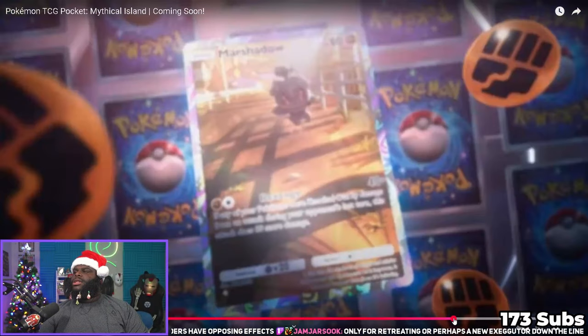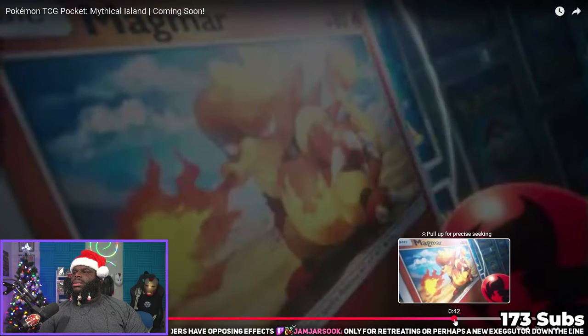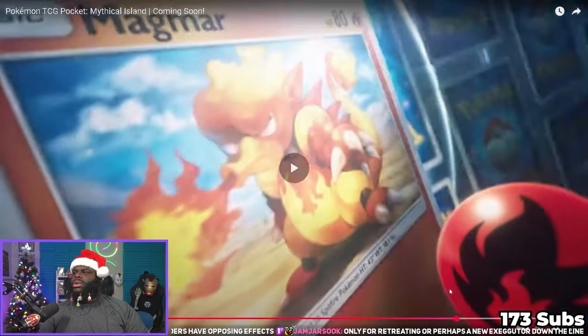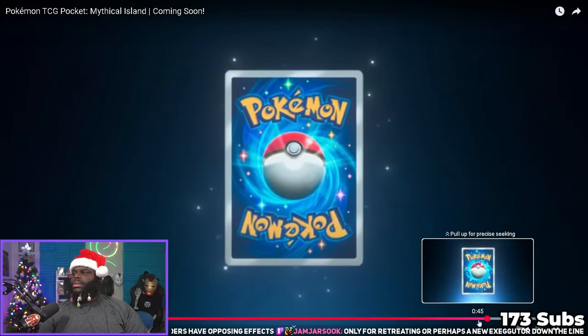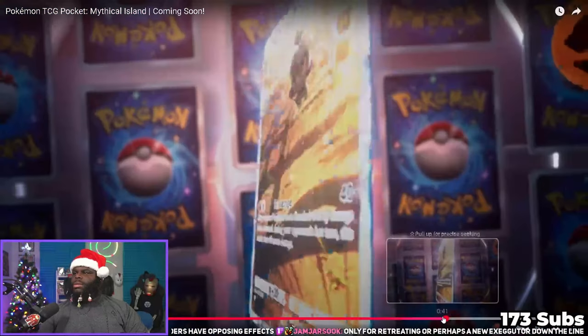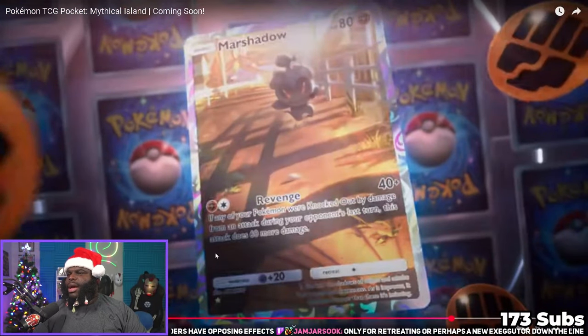There's Marshadow too — it has a move called Revenge. If any of your Pokemon were knocked out by damage from an attack during your opponent's last turn, this attack does 60 more damage. It's a fighting type, which is interesting, though your opponent will just try not to knock anything out.